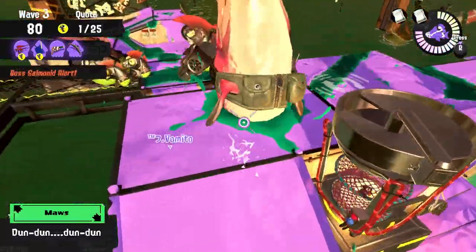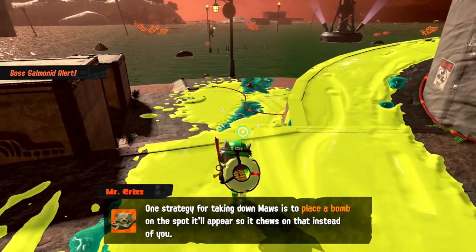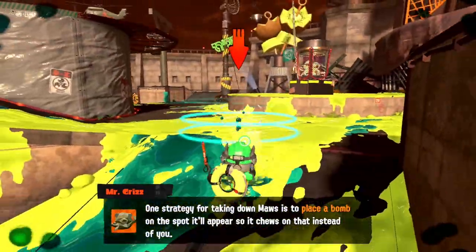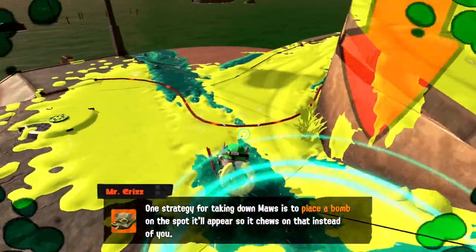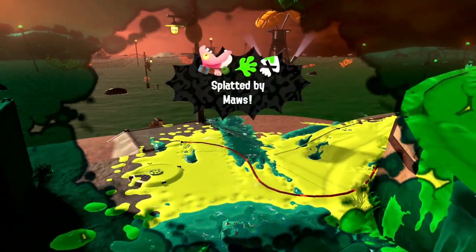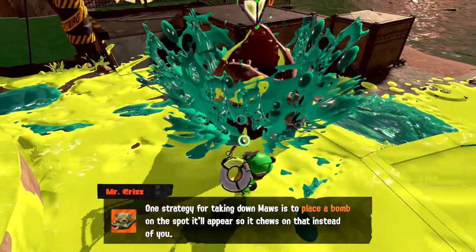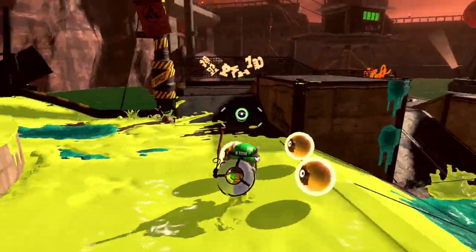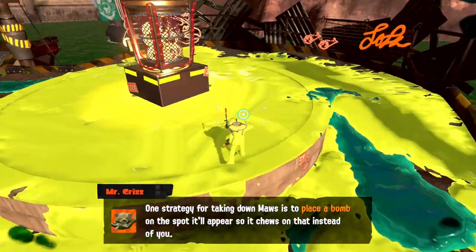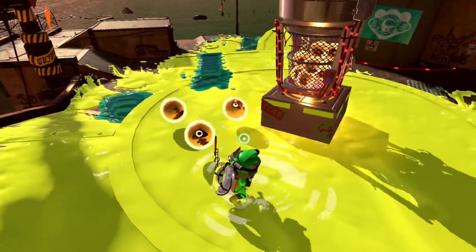Maws. I hear from friends that Maws are the bane of new Salmon Run players but they're actually a blessing once you get experience. Maws are sharks that swim underneath you and one-shot you if you fail to move out of the circle. Keep a lot of ink around you if you notice being chased by a Maw. The mistake most people make is panicking and trying to splat the Maw with their guns — this is dangerous and can get you splatted. The efficient method is to throw your splat bomb into the circle and move away, as they will eat it and blow up, also splatting everything around them. On higher rank, Maws are the easiest boss to lure near the basket for three free eggs, so always try to lure them there before throwing your splat bomb.